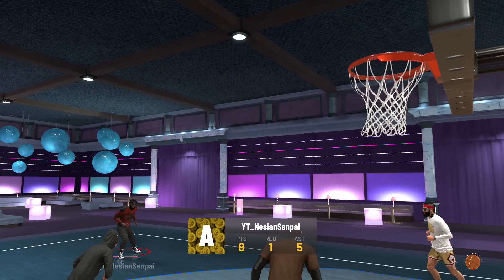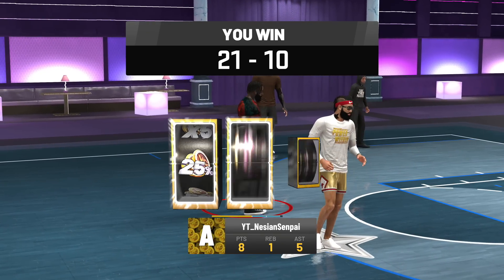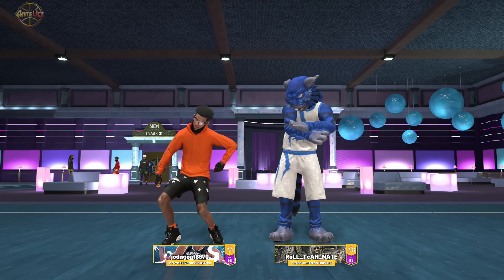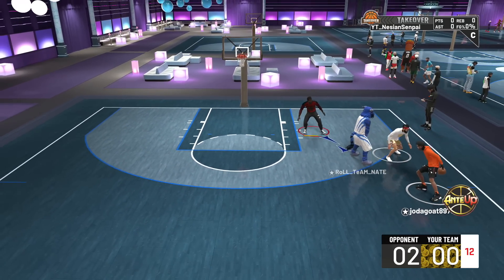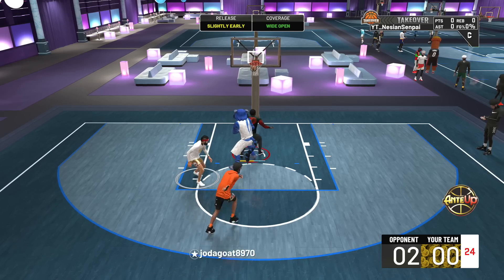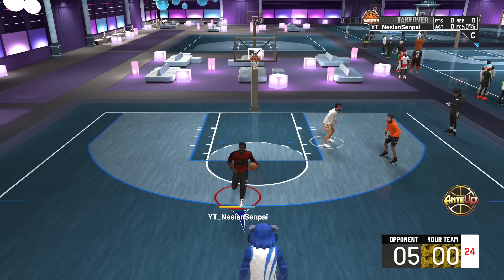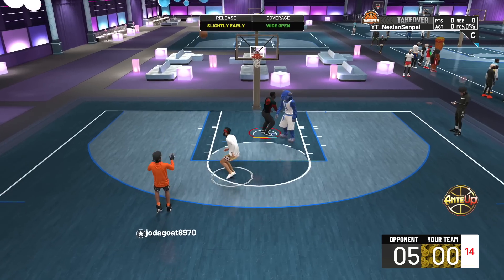He thinks he can get you — thank you! Drop, get off the court. 2K23 dream build — yes sir, two-way stretch playmaker. Set shot 25 — let's go! You can always expect that to go in.